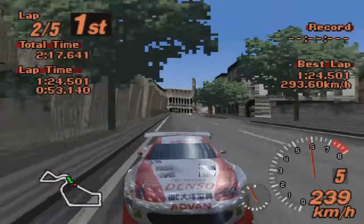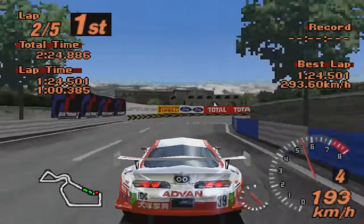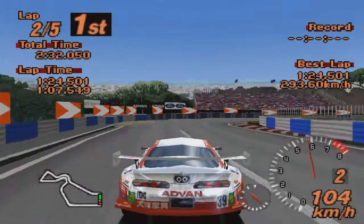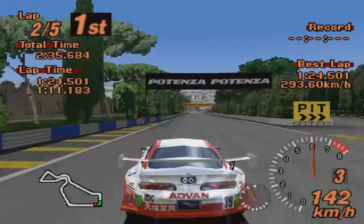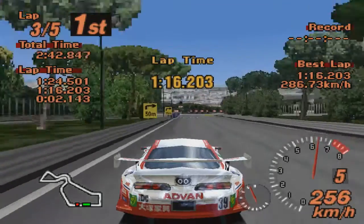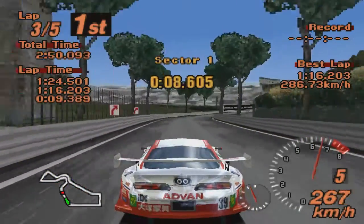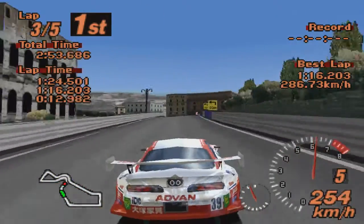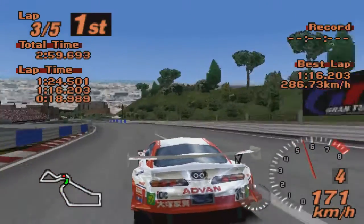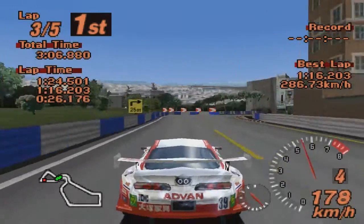Это всё такие помарочки мелкие, причём в дальнейшем они это всё пофиксили, исправили. Тут, понятное дело, ещё вот такие мелкие эксперименты, допиливание, доточка геймплея. Супра, блин, тоже классная — прям смотрю на неё, чёткая вещь, такой болидик прям. И раскраска матовая: с фар красные полосы дальше к задней части машины — ну, блин, чётко.